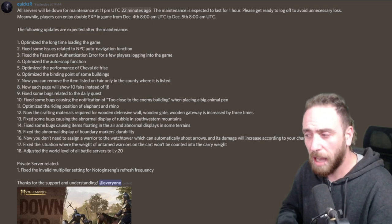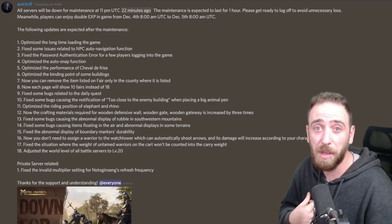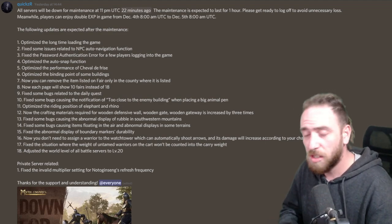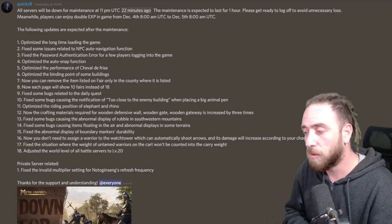I personally don't know what the issue is with the auto snap function - it seems to be working fine for me. It is ridiculously hard to get stuff through the floor sometimes, but that's likely to help with not being able to mesh, so people don't go under the ground and get inside your base without having to break down any walls.